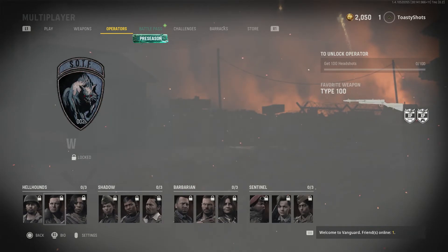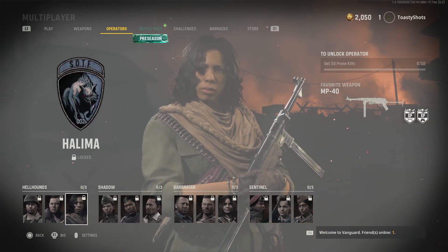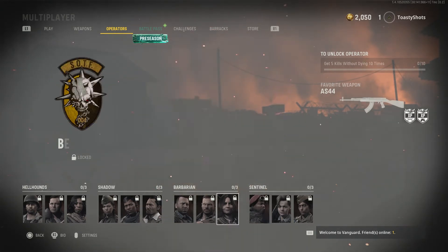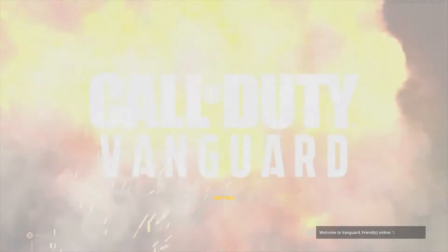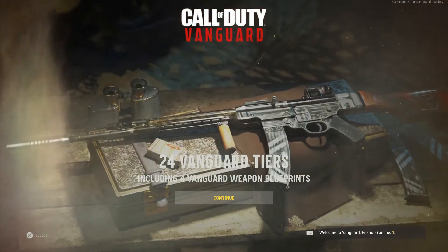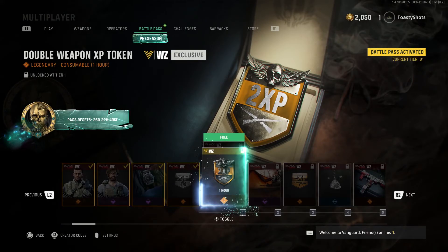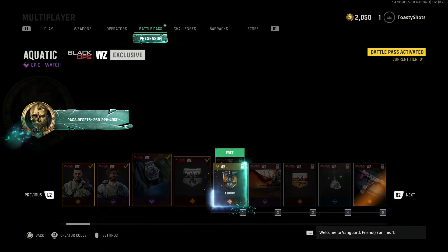Operators — those are all our operators. We can't even choose one right now. Oh, I heard you can progress them. Oh, you have to unlock them. As you can see in the upper right-hand corner there's the unlock operator option. That's kind of cool — gives you something to grind for. Call of Duty Vanguard — 24 Vanguard tiers, including four Vanguard weapon bundles. Do you want to continue? Yeah, sure. How does it work? Hey, you guys know how it works. Do I own this? I must own it.